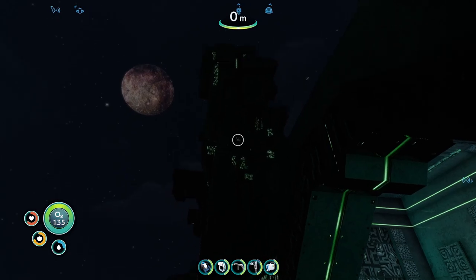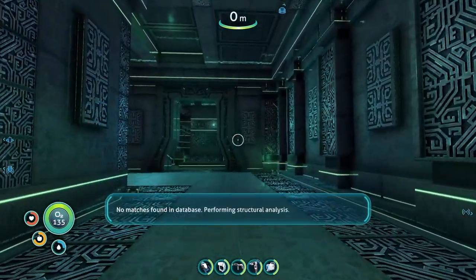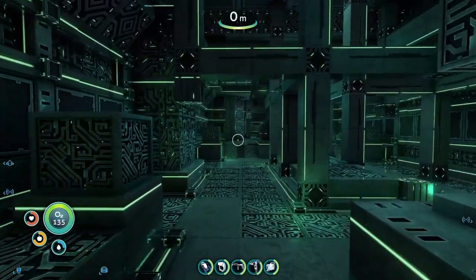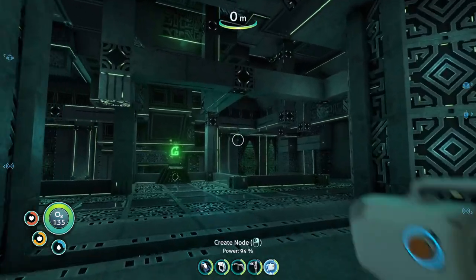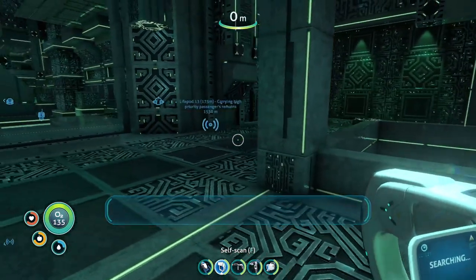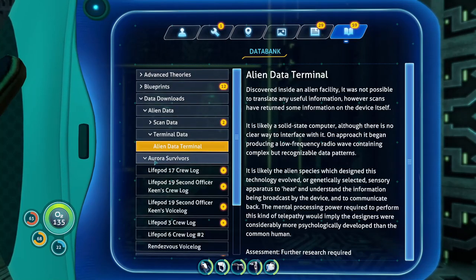This thing is a gun. Scans indicate this structure is composed of a metal alloy with unprecedented integrity — no match found in database. Performing structural analysis. So this metal is made out of something you don't recognize. Ancient technology — that's an achievement I just got on Steam. Data terminal — attempting translation.